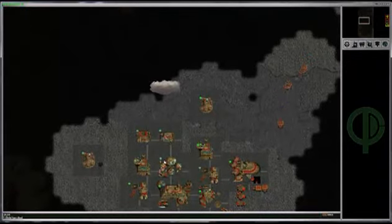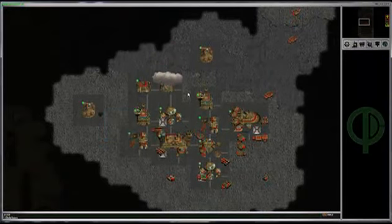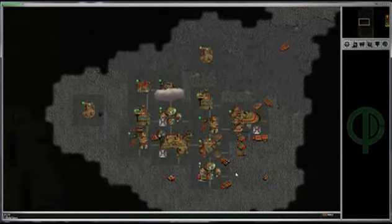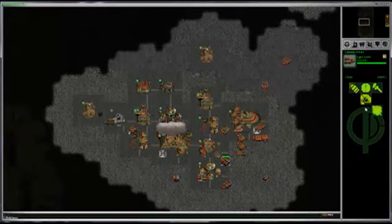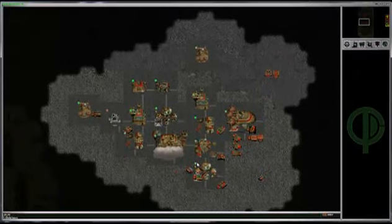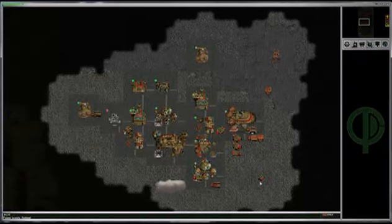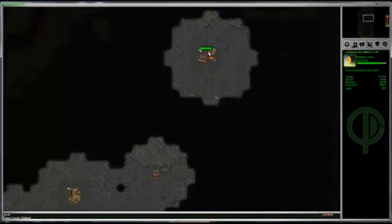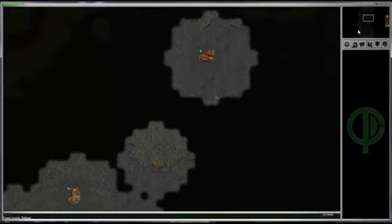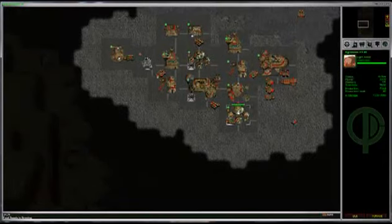So there are four basic resources in this game. There's power, which you have to generate yourself. There's metal, which you have to mine up, and it comes in two varieties — but we'll cover that later. There's food, and there's one more. Metals you mine out of the ground — that's why I have this common ore mine here. And food, you produce yourself in the agridomes; they're the only structure that can produce food.